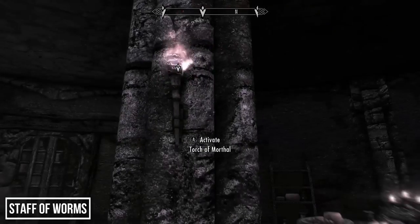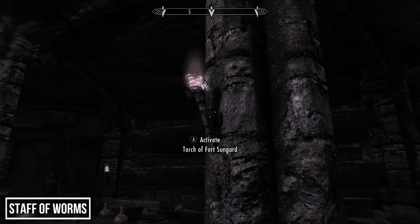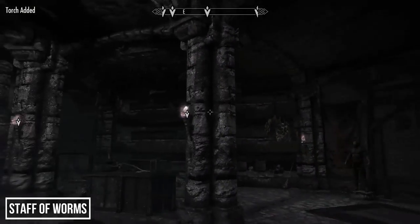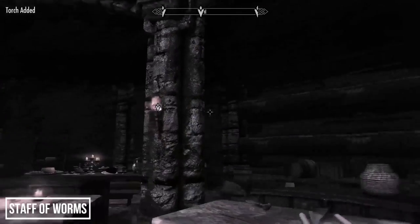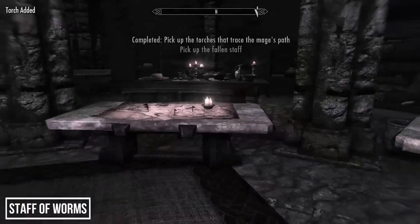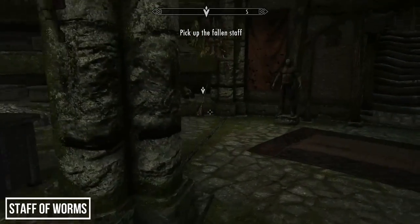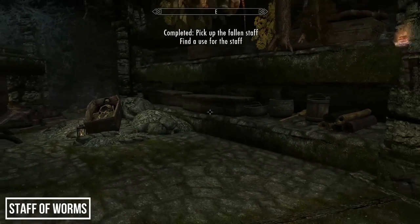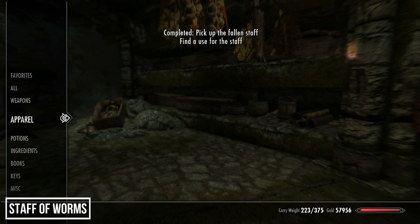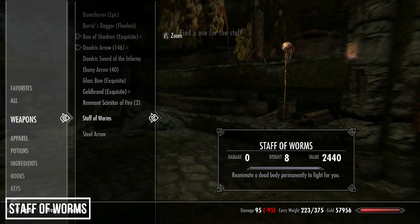The correct order is: Morthal, Falkreath, the Night Gate, and then Fort Dunstad. When all four torches are removed, the poltergeist stops throwing everything around the room and you can collect the Staff of Worms. The staff is then required for the next part of the riddle. I recommend doing this quest — it's a good one containing a few more useful items like the Bloodworm Helm.